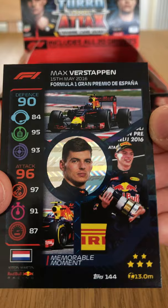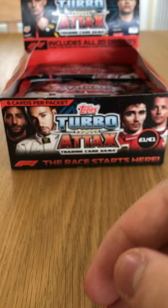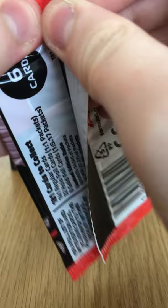We have Sebastian Vettel Speedster — very impressive card there. And to finish off the pack, Max Verstappen Memorable Moment from Spain 2016, when he won his first Formula One race after Rosberg and Hamilton crashed at turn four.